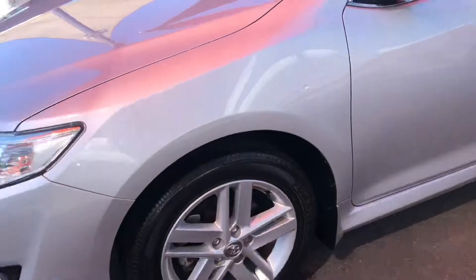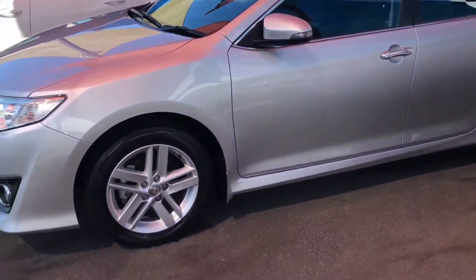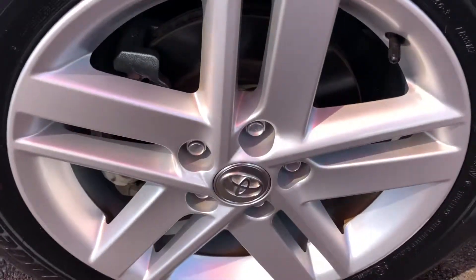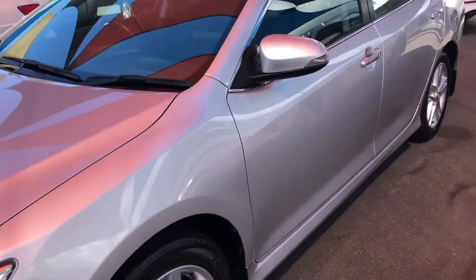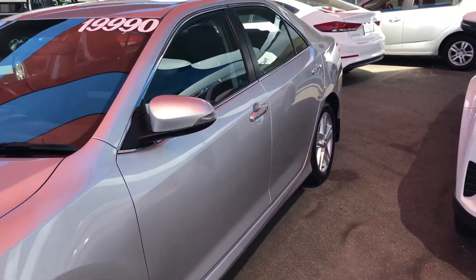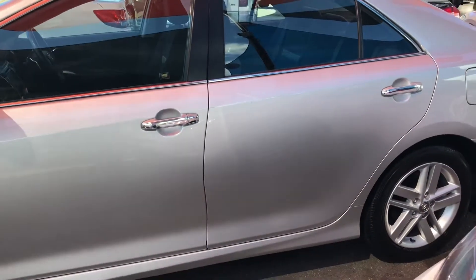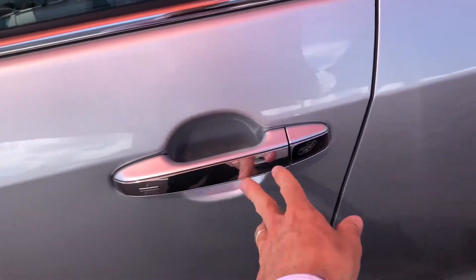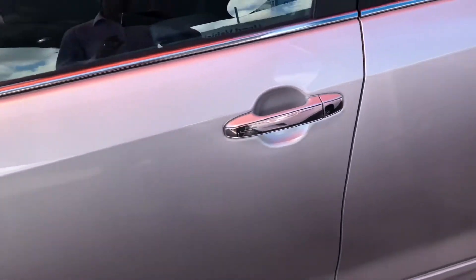Taking you down the passenger side of the Atara S now. You do have your 17-inch alloy wheels. Front tires I'd say about 60%, so still plenty of life left there. Really nice looking car with the Atara alloy wheels and obviously chrome door handles. That has your smart entry as well — you put your finger there and it will unlock and lock the car.